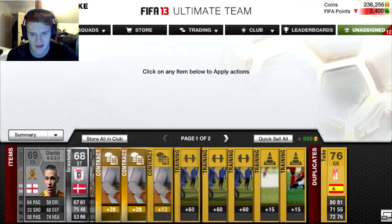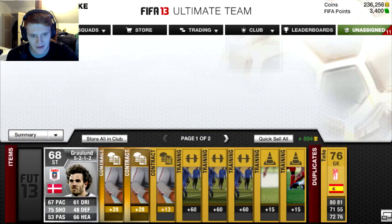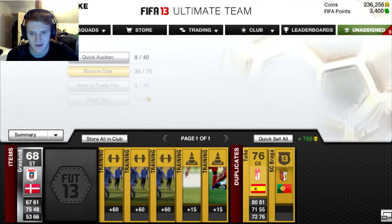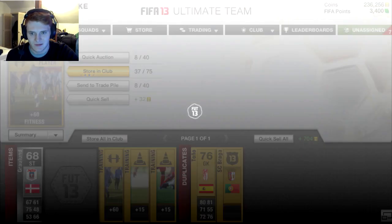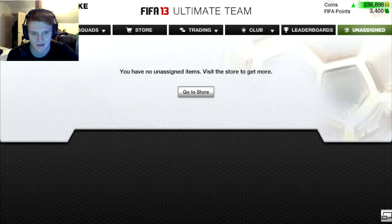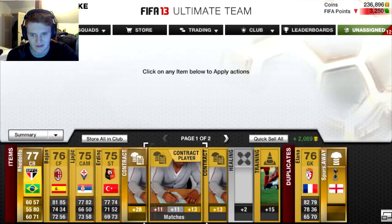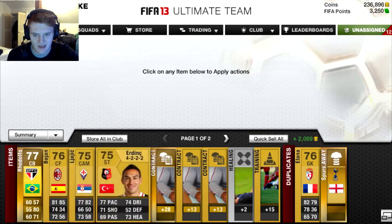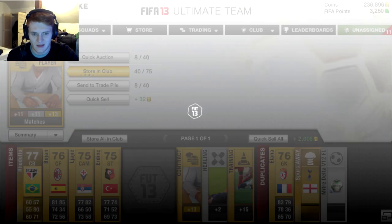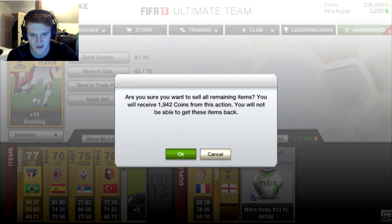Messi on the front again. That is a bad pack — really, really bad. We'll store the contracts again. The web app could go a bit faster — don't want to be here all day. I feel like we could get something big; there's always a chance. But with my luck, it's probably not going to happen. Bojian was the best player in that pack, plus a couple of contracts. Everything else will go for pretty much discard value, so we get about 2,000 coins from that pack.